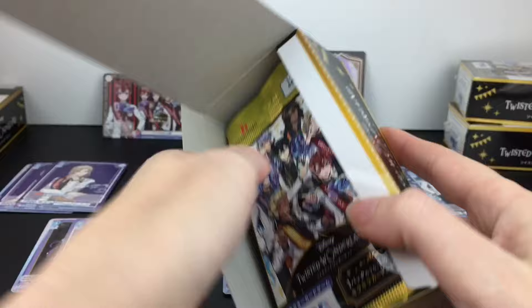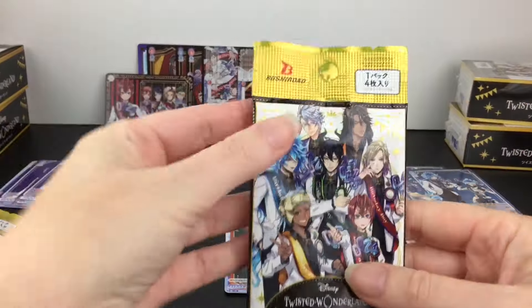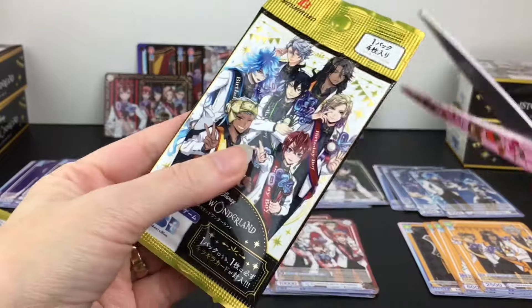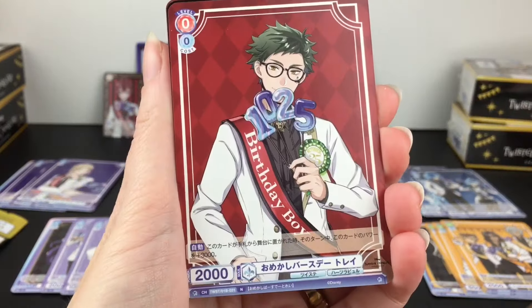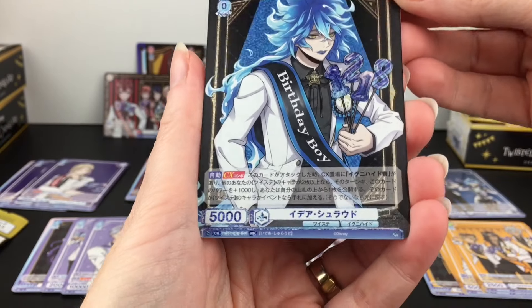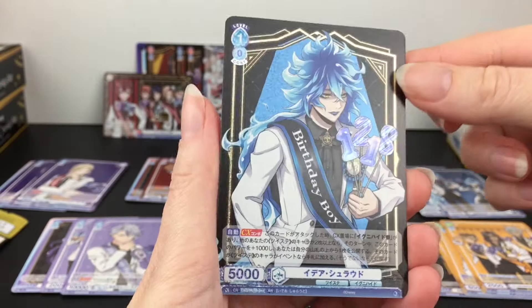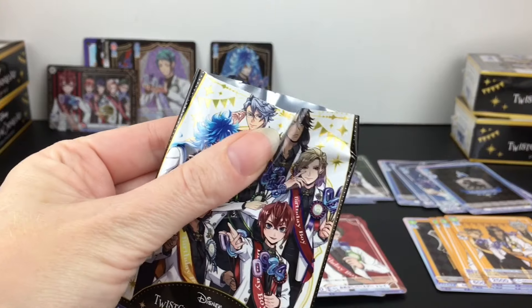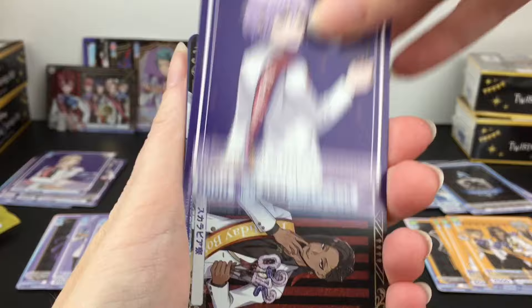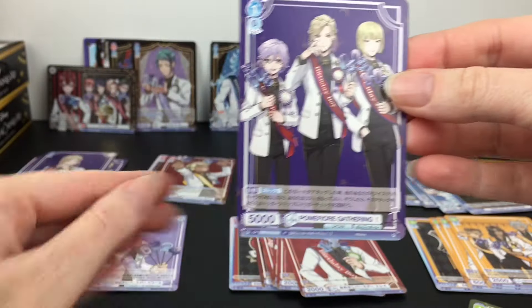Cool artwork - I'm very happy to have these and add them to my Twisted Wonderland card collection because there are so many awesome cards out. They also released a wafer card pack featuring the birthday boy design too, so that's pretty neat and I do have a set of those to open. Brand new box - first pack, we have Ignihyde. We have Trey again. We have the double rare card of Idia, which I really like - the blue catches the light with the black and gold. That's a cool looking card. Then we have Ace.